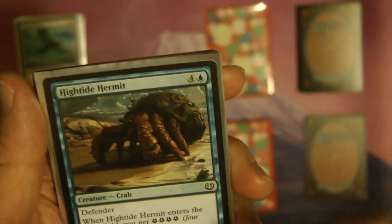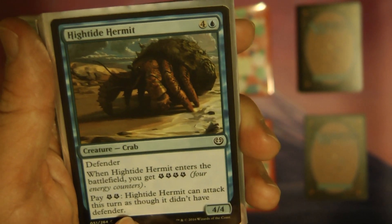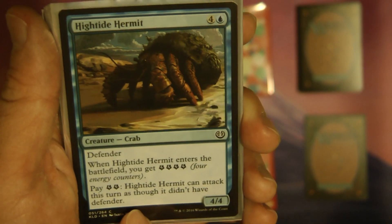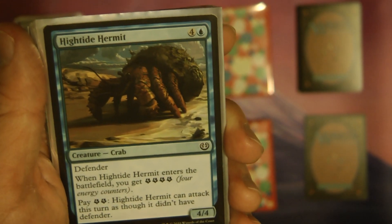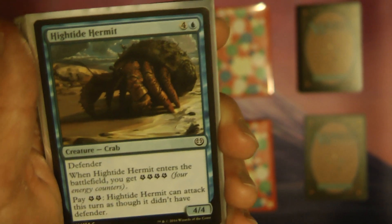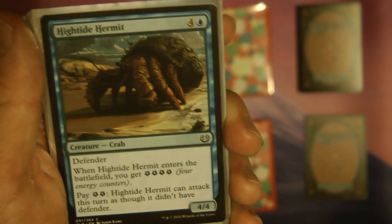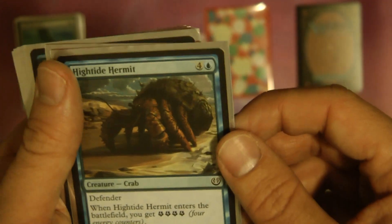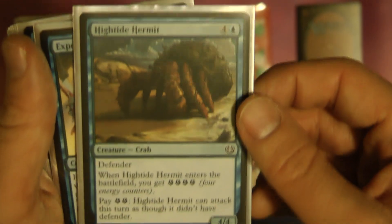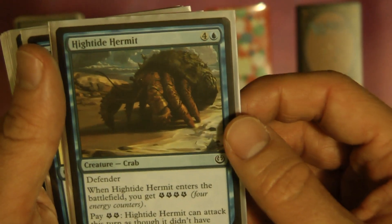High Tide Hermit — this one's really funny. You get four energy counters when it comes into play, but you can pay two energy so it can attack as though it didn't have Defender. One game when not much was going on, I did just that — I didn't have any other energy cards coming into play, so I went ahead and spent it to get a 4/4 attack a couple turns in a row. Mainly it's just out there as a super wall and you get energy out of it, but at least you have the flexibility to attack if you need to.